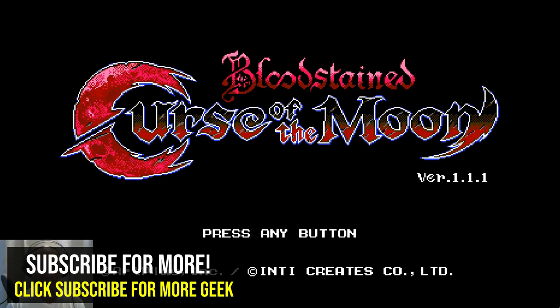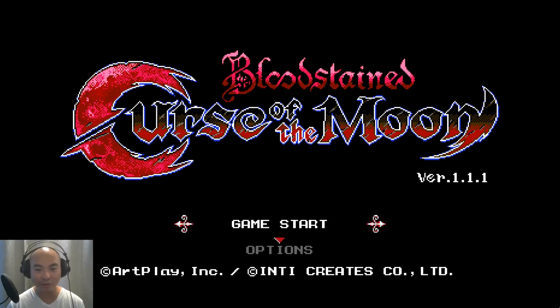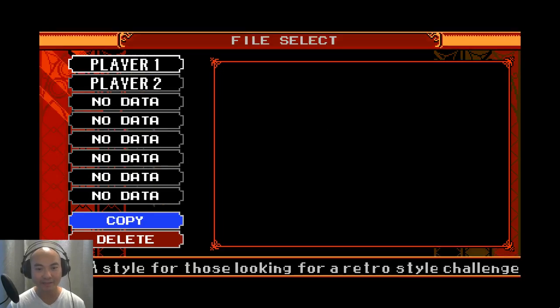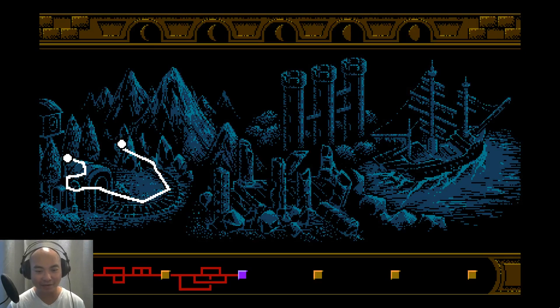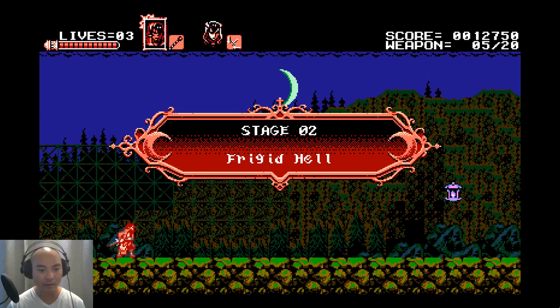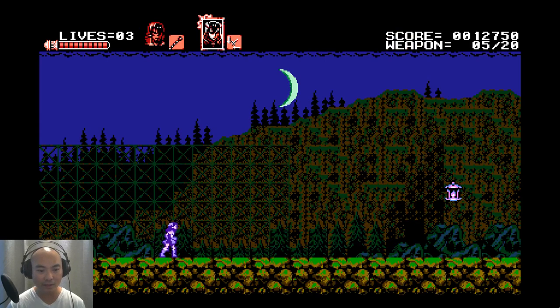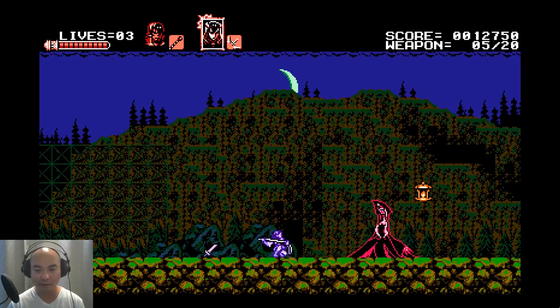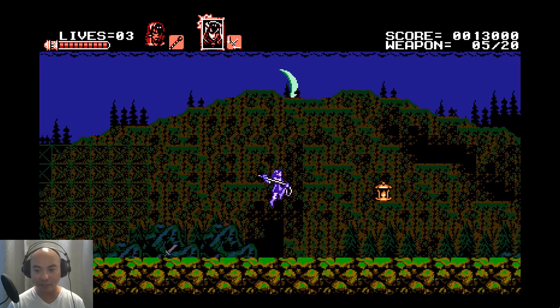Welcome to another episode of geekoutdoors.com on my continuing Bloodstained game playthrough. We're on level two, right after defeating the very first boss. Now we have Miriam on our team, and she will be the primary character in Bloodstained: Ritual of the Night. It's kind of funny how Zengetsu is the main character here in Curse of the Moon.